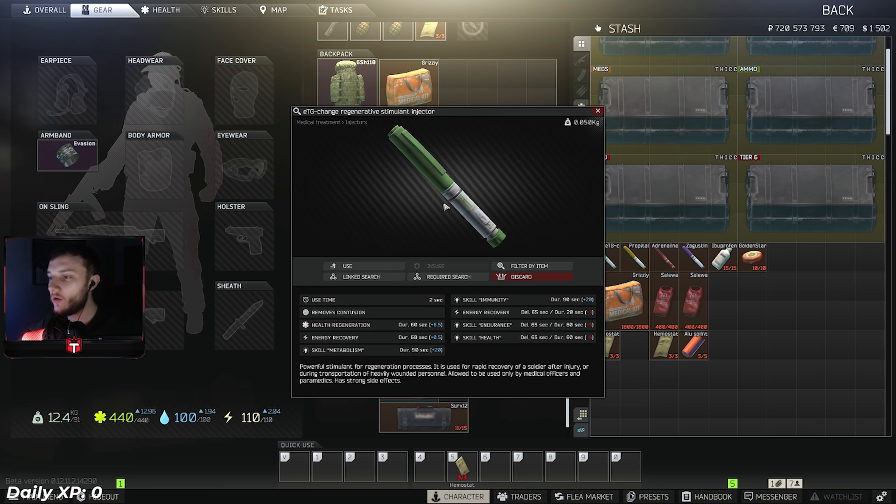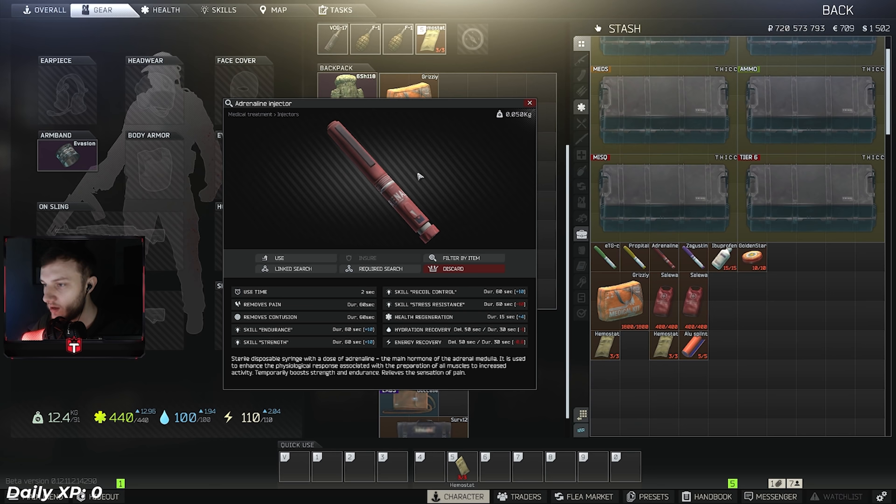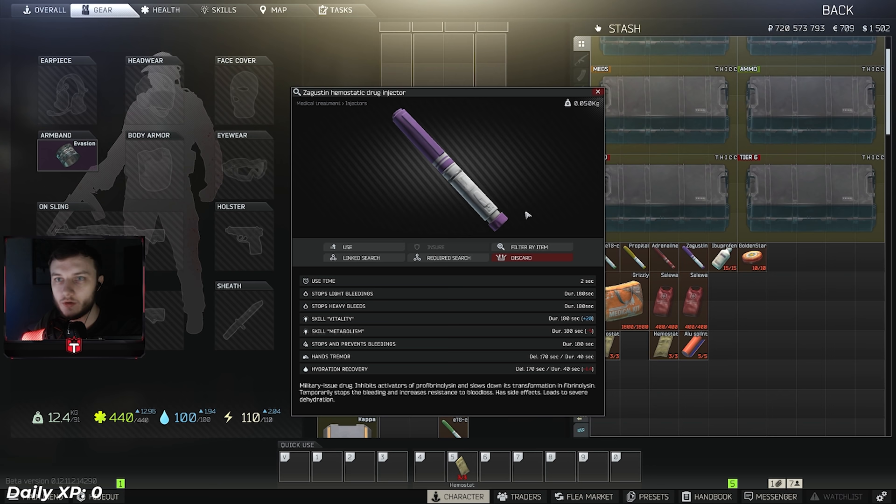Adrenaline - not many people use it, but I recommend hotkeying it in your toolbar. It's great for removing recoil on guns, giving you +10 on the recoil control skill which actually helps out. It also acts as a painkiller for 60 seconds and you can pick it up for around 10-15k - situational but gives you an extra chance of survival. Also slept on: the Agutin stimulant. Not many people use it but it gives 180 seconds of bleeding immunity - if you get shot it'll instantly heal up bleeds, which is great in PvP as bleeds definitely start taking a toll.